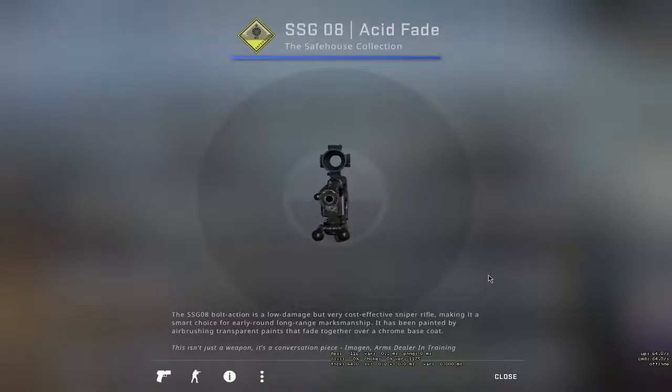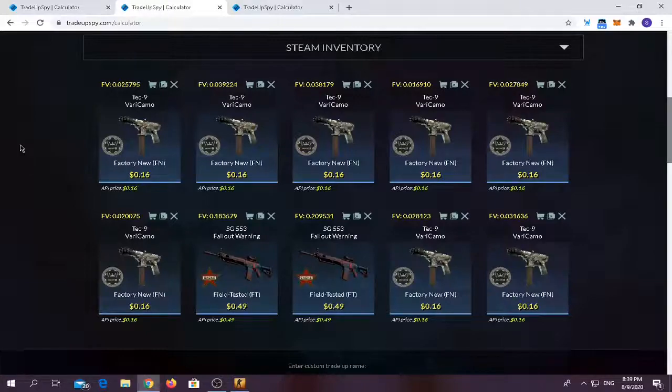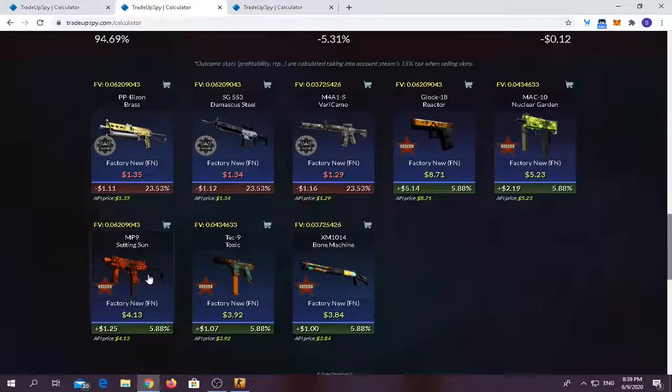Put your hands up in the air boys! Okay, let's begin with the second one. For the second trade-up — it's an old trade-up — you have to use around eight Dust2 collection skins factory new; I use the Tec-9 Veri Camo. You have to use two Cash collection skins at field tested condition; I use the SG553 field tested. Trade-up costs around two dollars 26 cents, average float should be below 0.07. For outcomes, anything from the Cash collection skins you will make quite a bit of money, and anything from the Dust2 collection skins you will lose only about a dollar 16 cents.